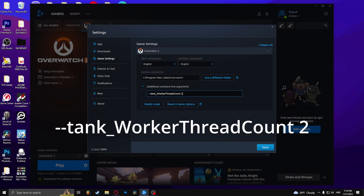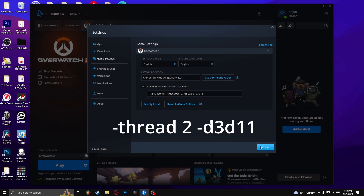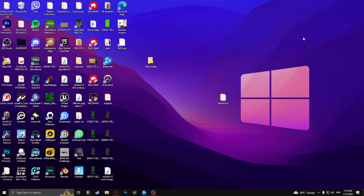If it doesn't work, add the additional argument and check if it works. And that's how to fix the black screen in Overwatch 2.